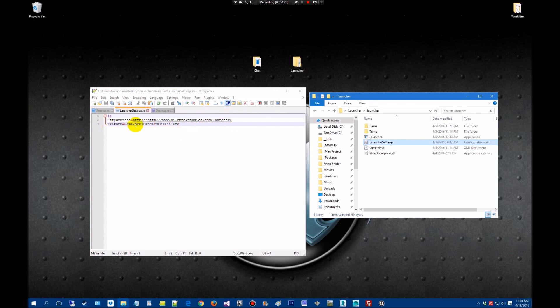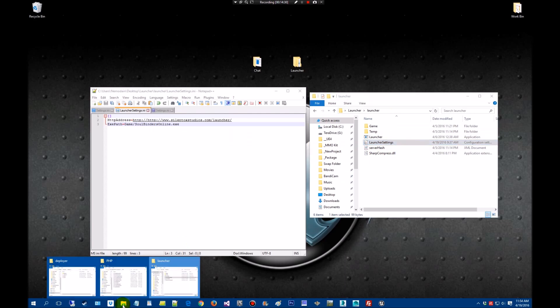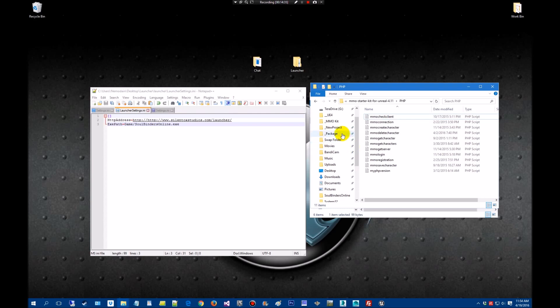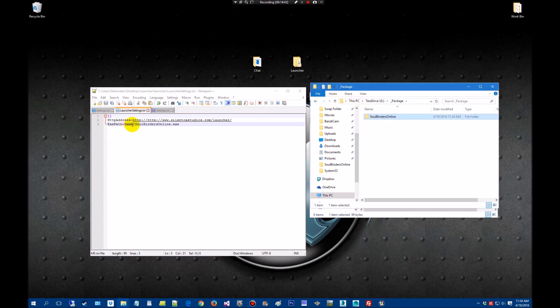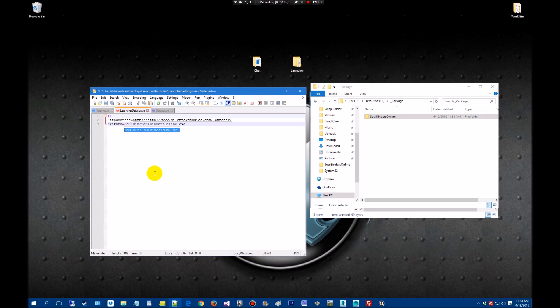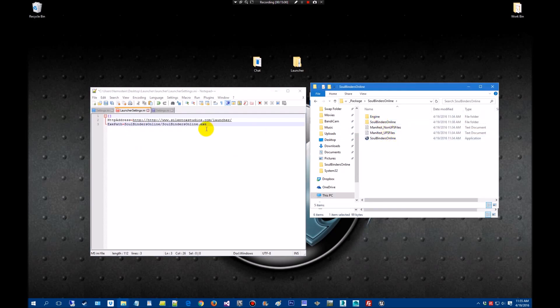Then remember the game path — for me that was where we put the package folder, not the project folder. So for this it would be SoulBindersOnline in the package directory — I need to change that name. We're looking for the exe path, which is SoulBindersOnline. Down inside of here — yep, that shows up, there's the exe. Once the INI has been edited, we're going to save that up. I've run over 15 minutes here, so we're going to wrap it up. We'll pick up the rest in the next video — see you in a little bit. Bye.